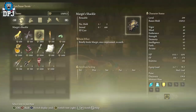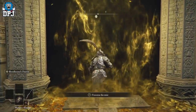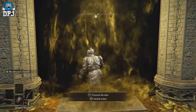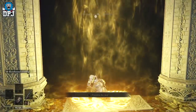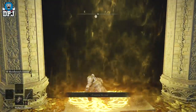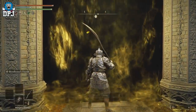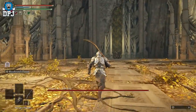Here's how it works: apply the Margit Shackle to your consumable slot next to your flasks. Go up to the yellow misty fog door and use it four or five times on the spot — get as close to the door as you can. Then wait a few seconds, because what's happening behind that misty wall is that he's being staggered and you need him to get up from being staggered. Once you do enter the fight, the boss will be frozen on the spot.